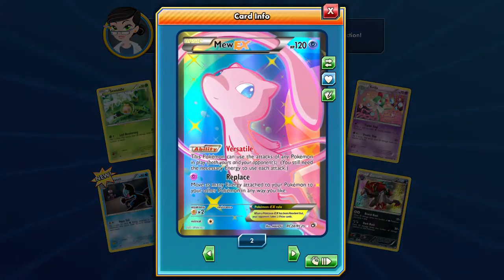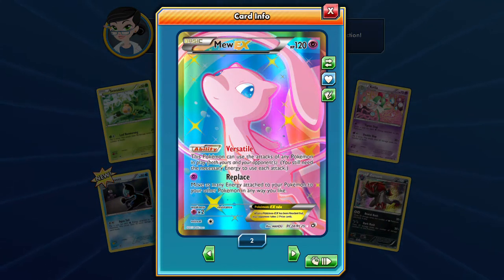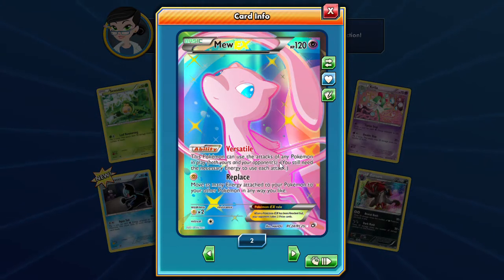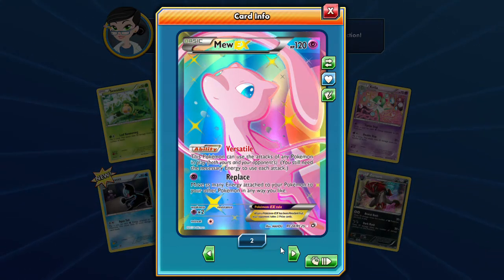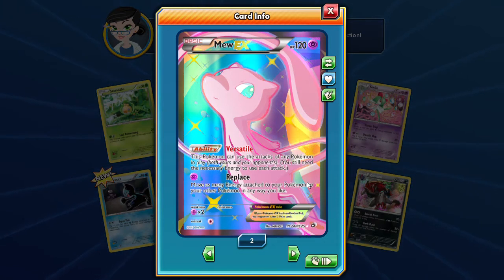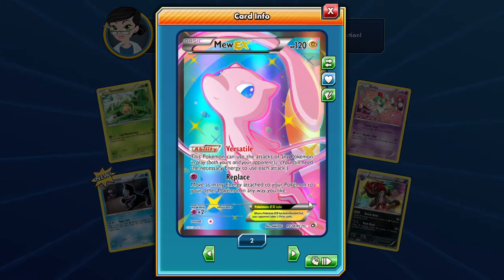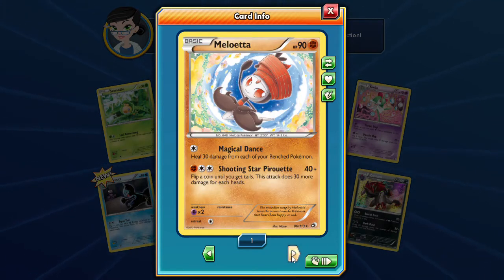I've traded for one of these so now I have a second one. Oh man, I love the look of this card, it is so beautiful. Now I see why I needed to open these. The Mew EX has Magical Dance — that's the rare shooting star — I can't even say it. Flip a coin until you get tails, 30 more damage for each heads. That is expensive — that doesn't surprise me.